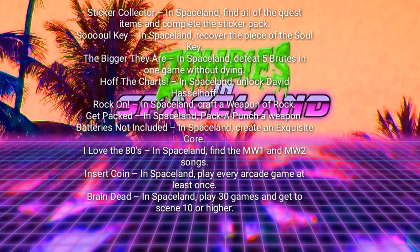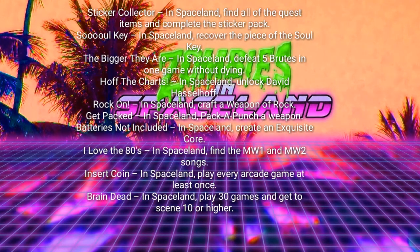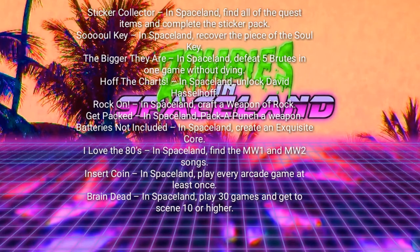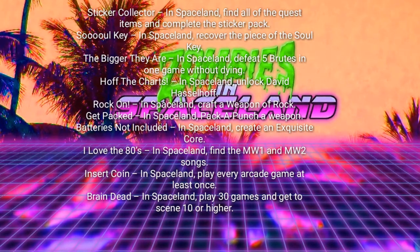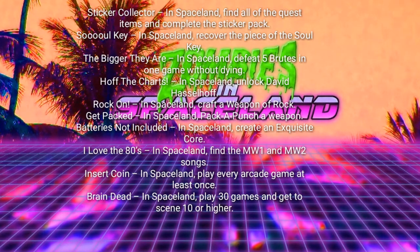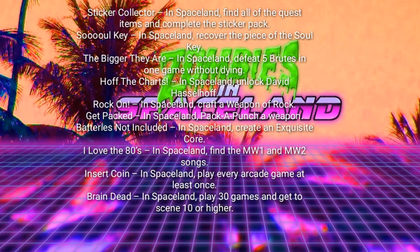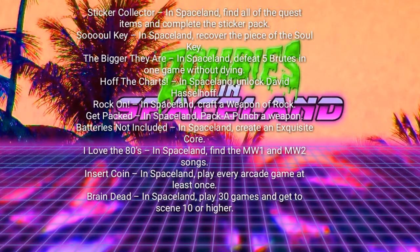The next achievement is called Rock On. In Spaceland, craft a weapon of rock. I'm going to say a weapon of rock is like a wonder weapon. The next one is called Get Packed — in Spaceland, pack a punch a weapon, so pack a punch will be in Zombies in Spaceland. The next one is Batteries Not Included. In Spaceland, create an exquisite core. I'm going to say that's how you can make a pack a punch by using the core.